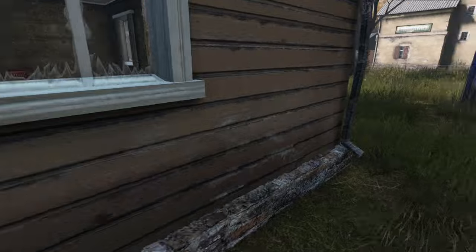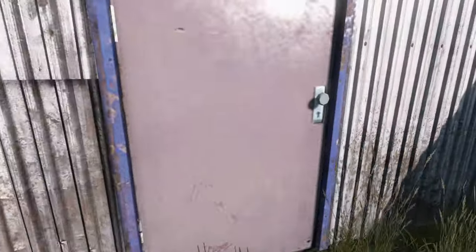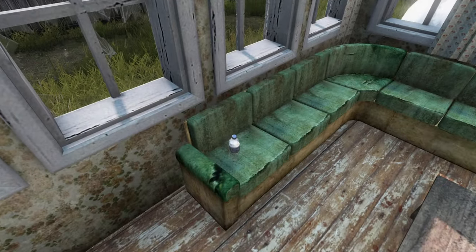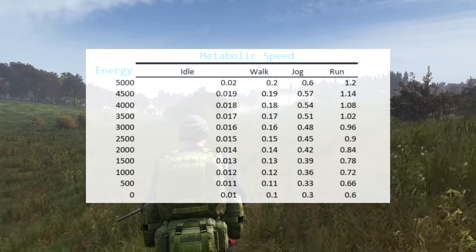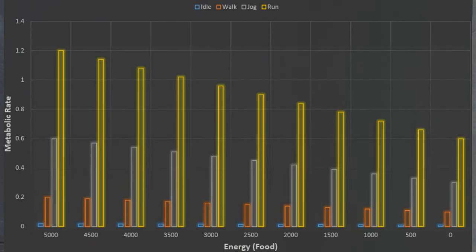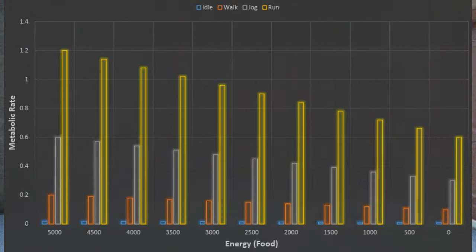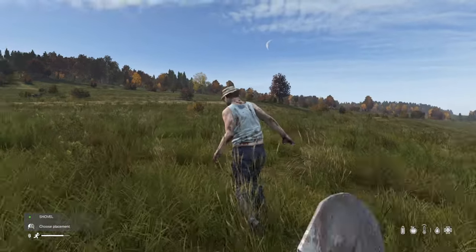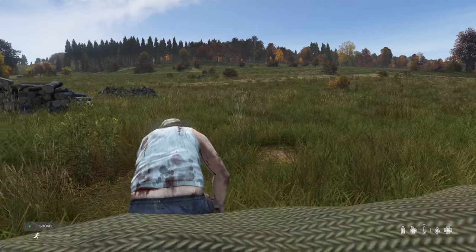Firstly, it's a bit of a controversial one: running everywhere. This is such a debated topic and I do it, but it's wrong — wasteful and stupid. If you jog, you burn way fewer calories and go much further in the end. This wastes fewer resources and keeps you alive longer, while not sprinting allows you to quickly speed away in emergencies instead of being low on stamina when you need it most.